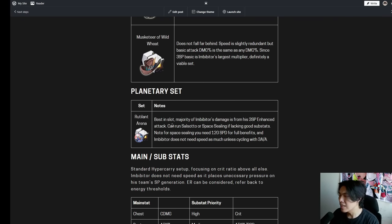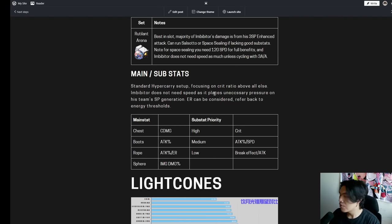For the Planetary set, Rutilant Arena is his best-in-slot since the majority of his damage comes from his enhanced attack. You could run Space Sealing Station if lacking good substats, but note you need 120 speed for its full benefit, which Imbibitor doesn't need unless cycling between enhanced and basic attacks. For main stats and substats: focus on crit ratio above all else. Imbibitor does not need speed — it places unnecessary pressure on the team's skill point generation. Crit damage chest, attack percentage boots, attack percentage or ER rope, imaginary damage sphere, never break effect in substats. Crit value is the highest priority, followed by attack percentage, then a little speed if cycling basic attacks.